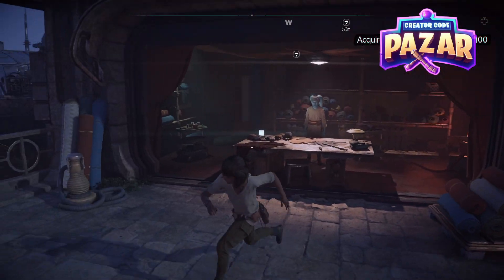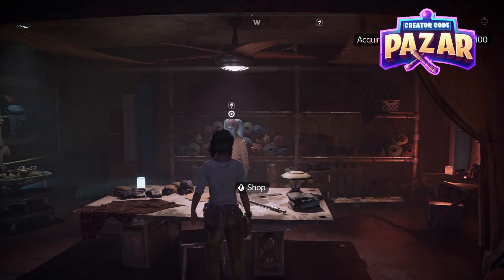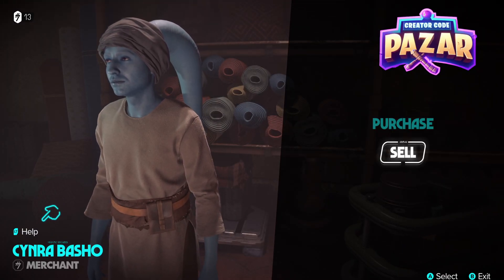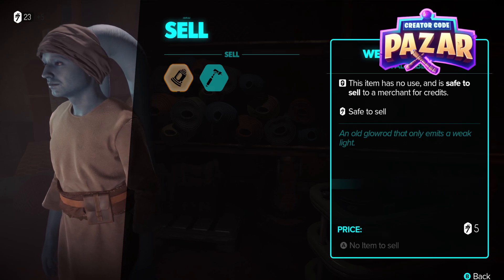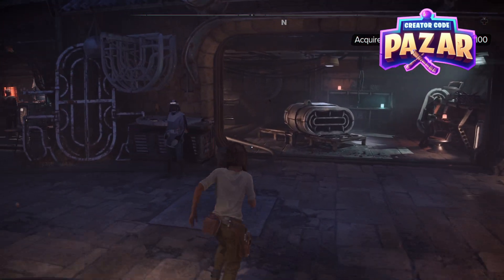We're just going to keep running around, and after you find enough stuff, you're going to want to talk to this lady or guy in the shop and then click sell. You can sell these things for ten or five credits at a time. You need a hundred total.